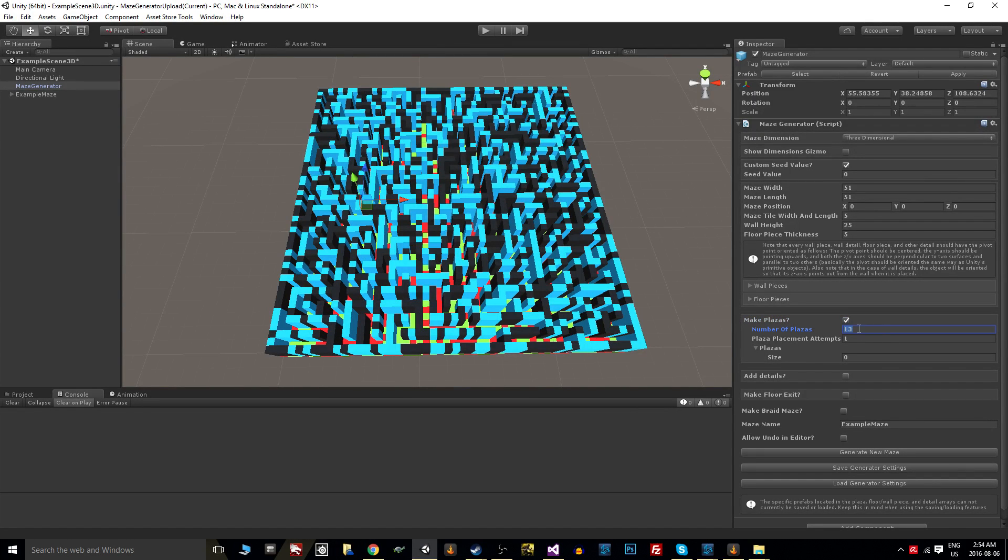Number of plazas — I'm picking 13, and that means I'm going to try to place 13 plazas throughout the maze. It doesn't mean I'm going to get 13; I may only get 7. The reason for that is that you don't want two plazas to intersect. If the benches from one plaza are intersecting the fountain from another, it looks pretty nasty. So every time a plaza is attempted to be placed, there's a little check that's done. If there's an intersection, it may or may not try to place it again, and that's where the placement attempts come in. For every number greater than 1, you'll get another attempt to place that plaza somewhere else within the maze. At 1, the first time it fails it quits and skips over it, so you're less likely to get more than a handful of plazas. At 100, it's going to try a lot harder to find a place, so you'll get closer to this magic number you set.